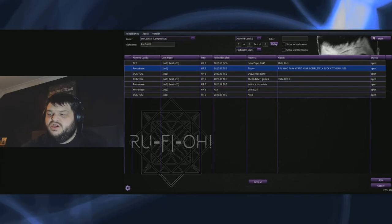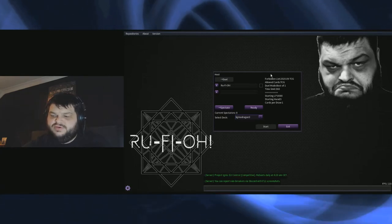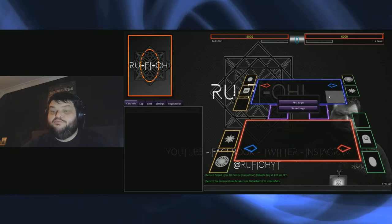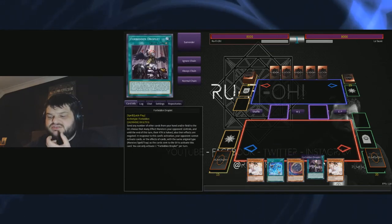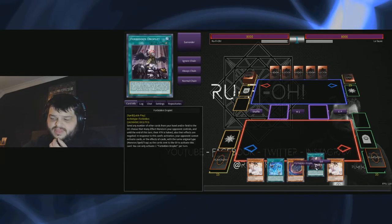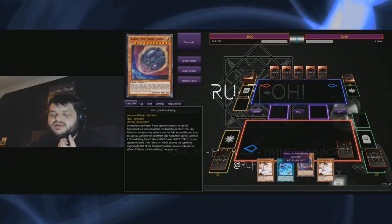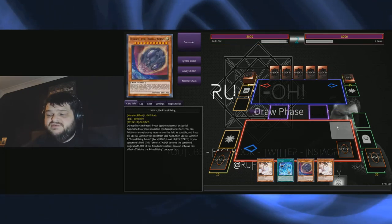Let's risk it all — let's go. We're going first. This is one of those weird hands where you just can't do anything. I guess we can use Droplets as a form of interrupt using one of the Ash Blossoms as cost — not ideal, but if we find ourselves in a bad scenario we can do that. Nibiru is there if they go absolutely insane, but really we have no way to get our plays going. So we'll go to the end phase and see what happens.